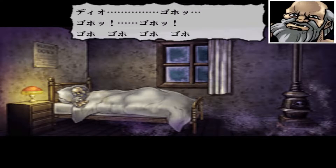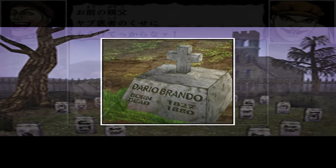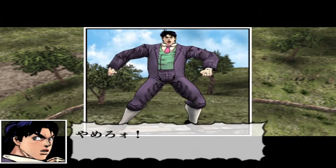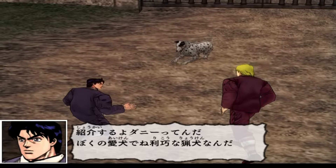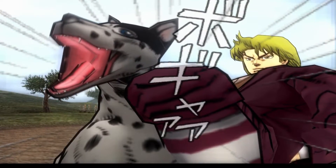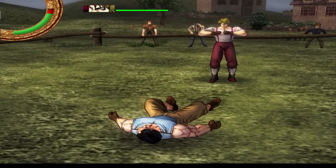Our story takes place in the late 19th century. A wealthy gentleman called George Joestar adopts a young boy called Dio Brando to repay a family debt to Dio's father. George's son Jonathan, on the other hand, really tries his best to be the best gentleman ever lived, representing his family. But the Bizarre Adventure starts with Dio arriving at Joestar Mansion, as he manipulates Jonathan as part of his plot to take the Joestar fortune for himself, cursing his very own existence. Until now, it might sound like a typical drama.